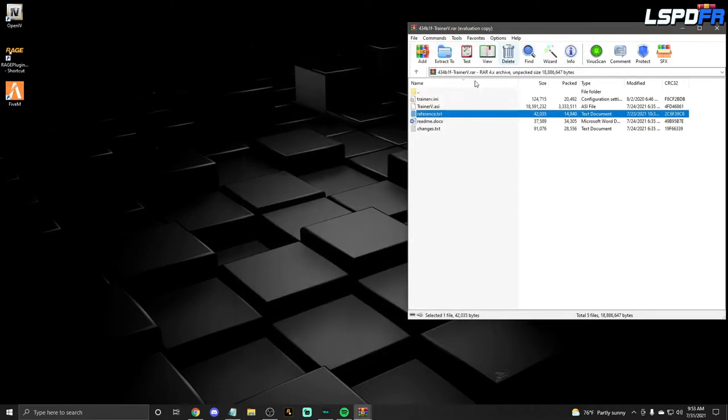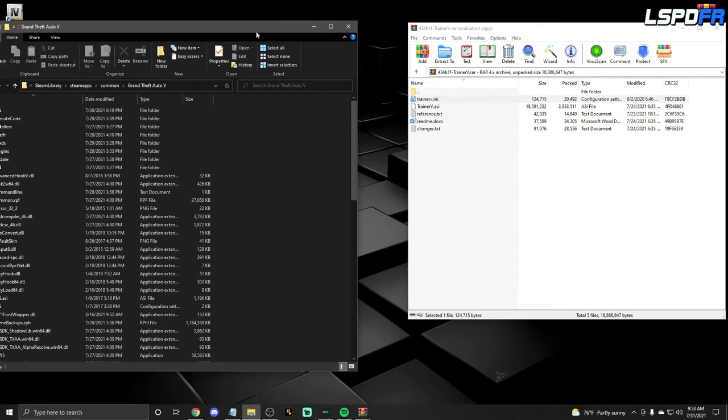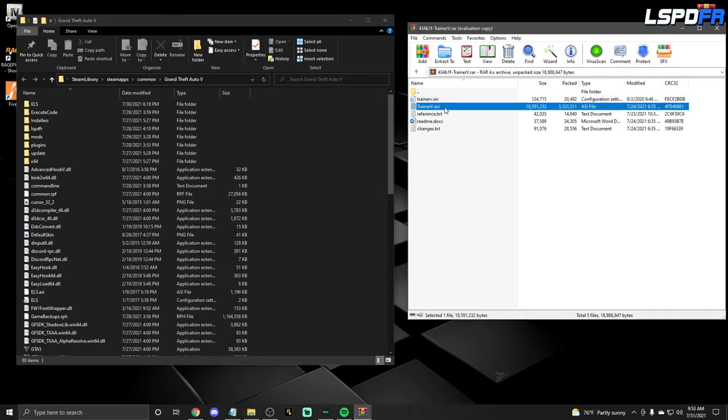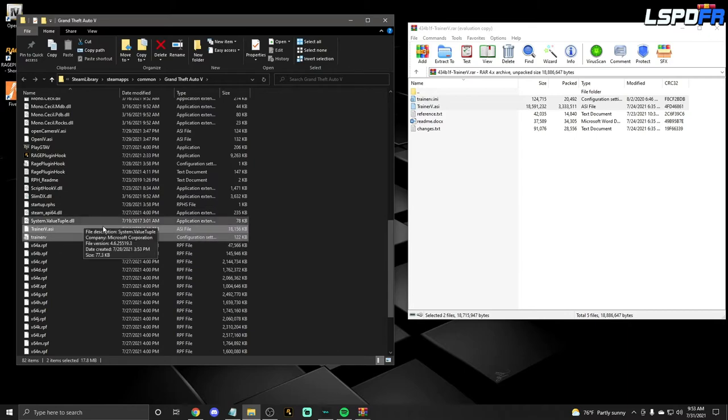Open up your GTA 5 main directory — I've shown you guys how to do that several times. Once you're there, highlight these two files. You can either hold Shift and arrow up, or hold Left Control and click on both of them — whichever is easier for you. Then drag and drop them in, and there they are right there.